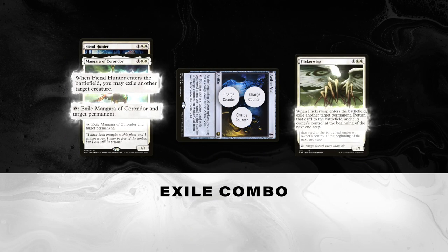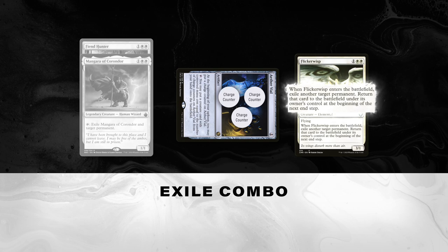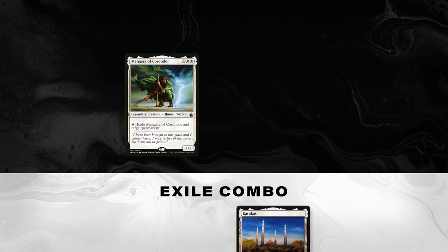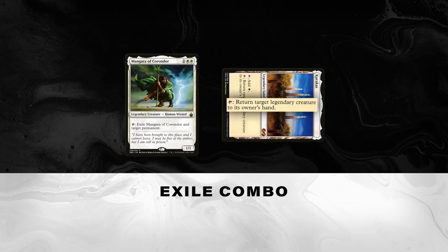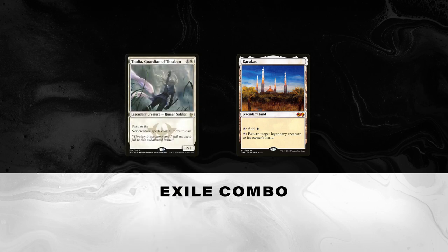With either Fiend Hunter or Mangara's effect on the stack, you could Aether Vial in Flickerwisp to exile Fiend Hunter or Mangara until end of turn. With either creature still in exile, their effects would resolve exiling another creature or permanent. At the end of the turn, Fiend Hunter or Mangara would then return to the battlefield from Flickerwisp's effect resolving. Mangara of Corondor can combo in a similar way by using Karakas to bounce him back to your hand while his effect is on the stack. Karakas can also be used to save Thalia, Guardian of Thraben, in a pinch.